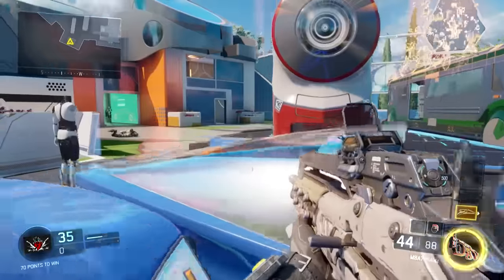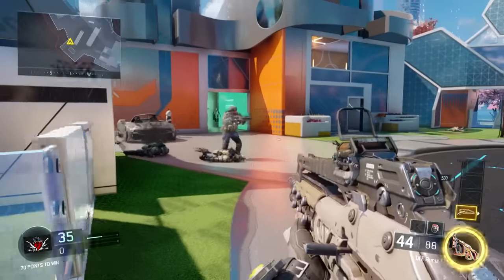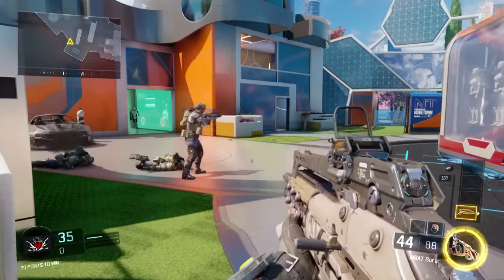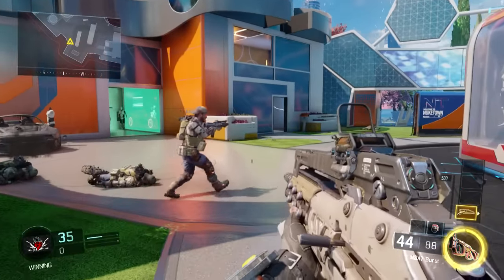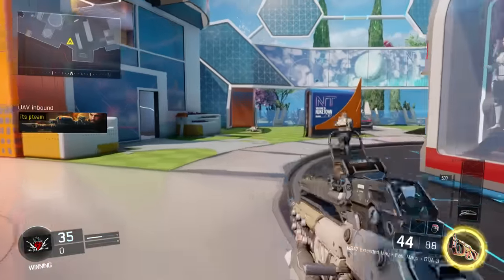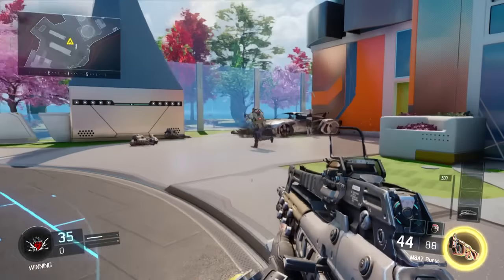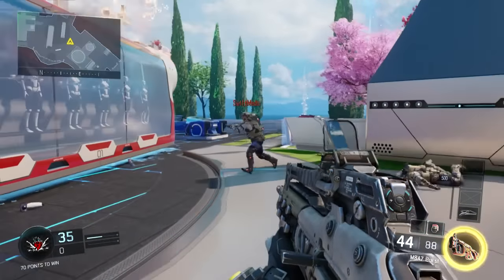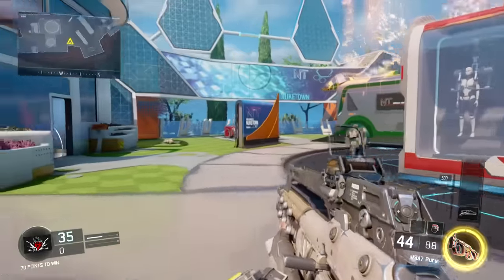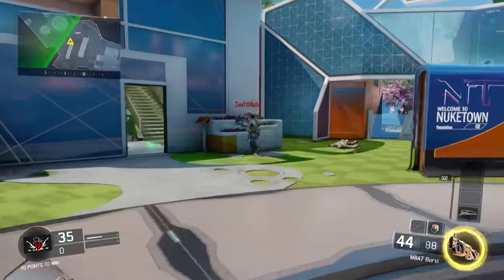Now we're going to do one more test. We're going to have him try an SMG with the Stock attachment and do the exact same test — he's going to ADS walk, but with Stock on this time. Go ahead and start ADS walking, Swift. He has Stock on this time. Let's see if he shows up — and look at that, he does not show up if you put Stock on your SMG and you're ADS walking.